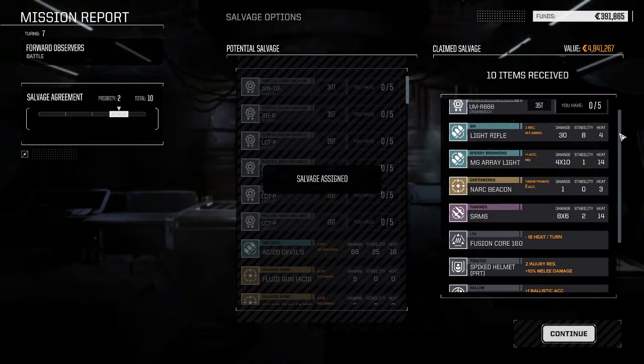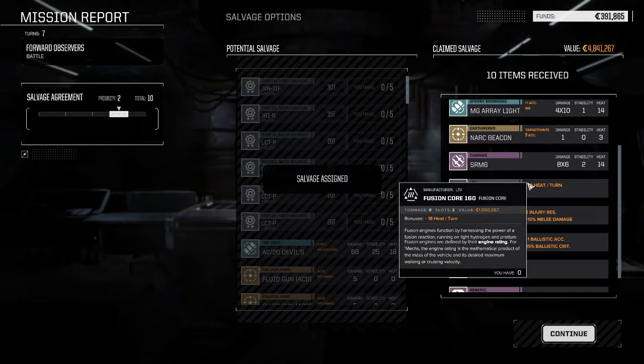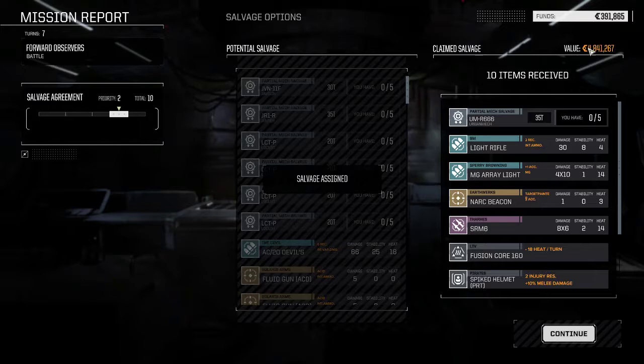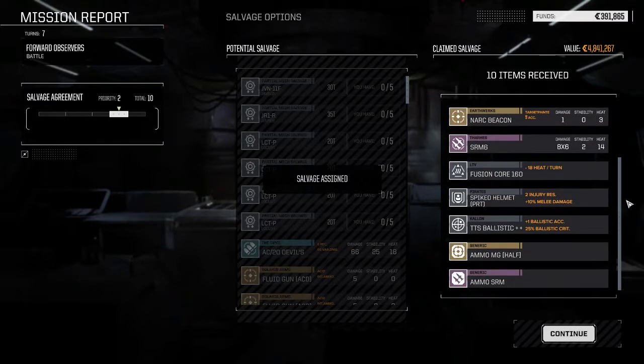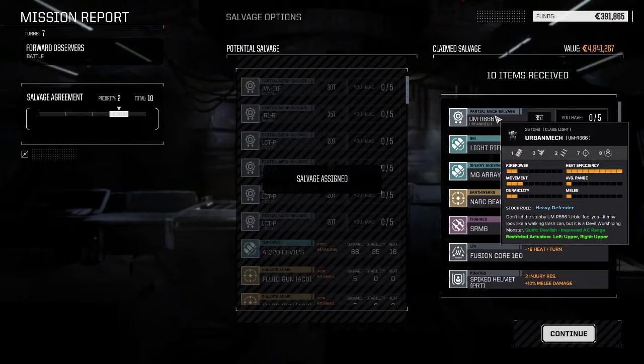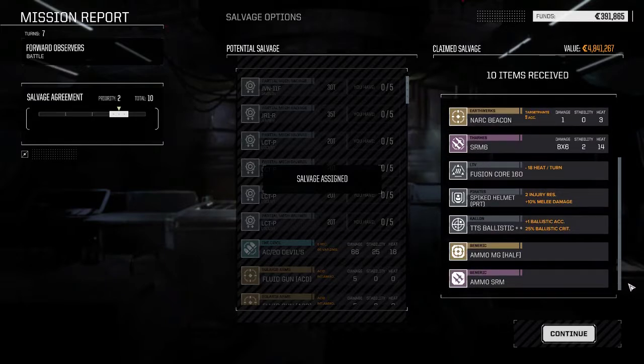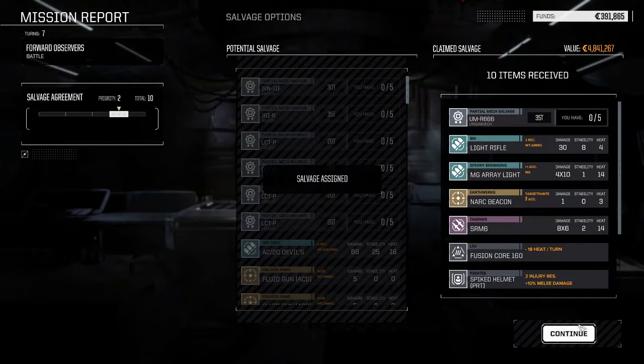Another Urban Mech set of parts. We did get the narc beacon, an SRM6, and a fusion core - the randoms were well worth it. If you look at this, it tells me I made almost five million in salvage; if I sell everything the actual cash is about a tenth of that, if not less. I wonder if salvage is actually worth more. I'd be very interested in writing down the total amount you could get out of a mission - this one was like 300,000 - and then checking it versus what the sell value of everything here would be. The extra salvage pick on the random finally pays off.